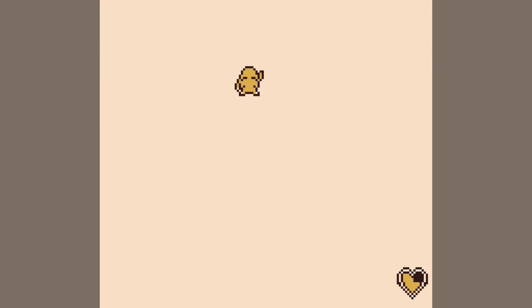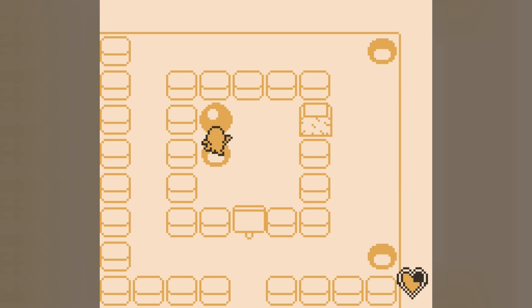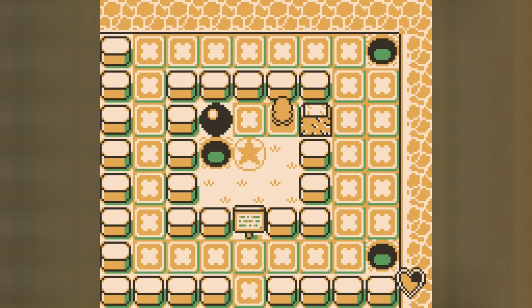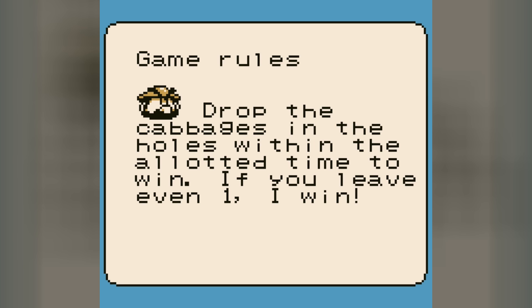Simply follow this path with me. We're going to come up here. The bonus ring — I talked about it before. This bonus ring actually hints at the game's versus mode I talked about in the first episode. Drop the cabbages in the holes within a lot of time to win. If you leave even one cabbage behind, he wins. So it's a bonus game against Jinbi.